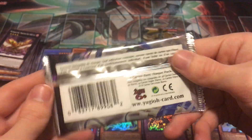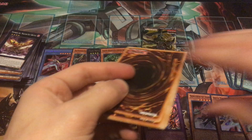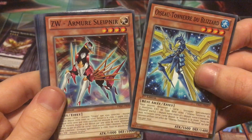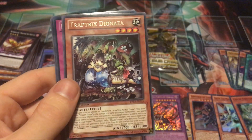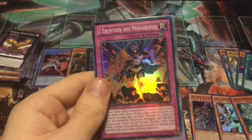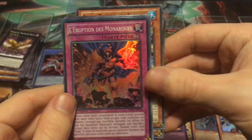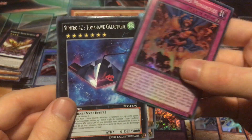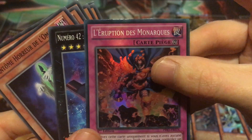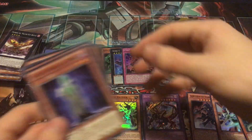The foreign pack is definitely French — you can see 'FR' on it. Can't read the names but we got ZW, Trap Tricks, Dianeria as a pretty cool rare. And no way — Monarch Stormforth as a super rare! This is actually like an eight dollar super rare, the most expensive super rare of the set. We also pulled Number 42 Galaxy Tomahawk — awesome. That was a really, really good pack.